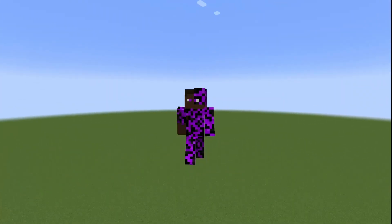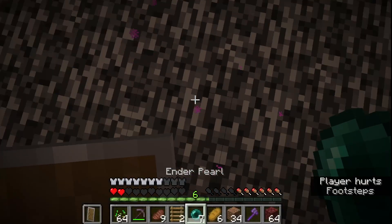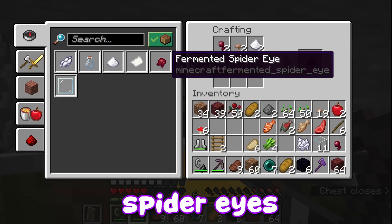My last mission was to get some fermented spider eyes. You can craft those with spider eyes, sugar, and brown mushrooms — and the last one was what I didn't have. So I made my way up to the nether roof, built a portal, grabbed some mushrooms, and got to cooking. After hours of work, I grabbed the spider eye, the sugar, and crafted the fermented spider eyes.